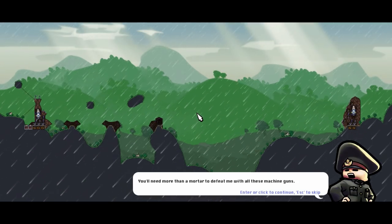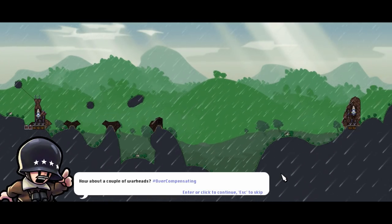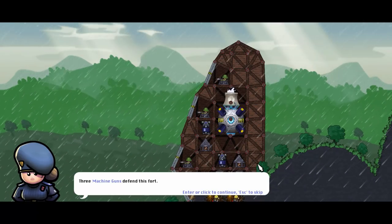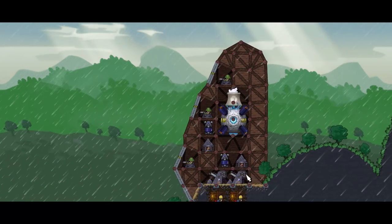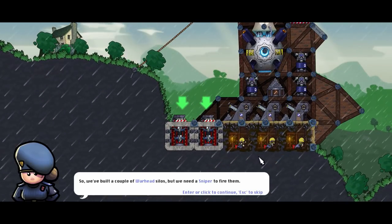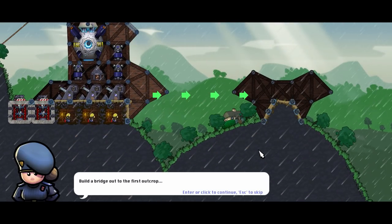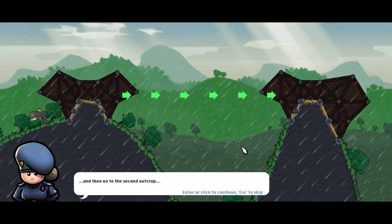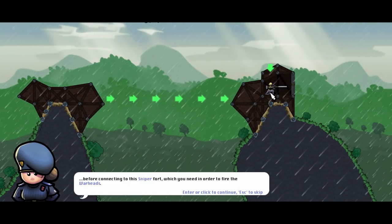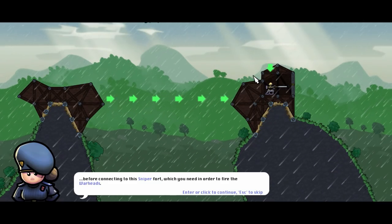You need more than a mortar to defeat me with these machine guns. How about a couple of warheads? So, they have machine guns and apparently we have warheads now. Three machine guns defend this fort. Our heavy mortar would not be enough in this mission, so we'll have to build a couple of warhead silos. But we need a sniper to fire them. Build a bridge out from the first outcrop, on to the second, then the third, before connecting to the sniper fort — which you need in order to fire the warheads.